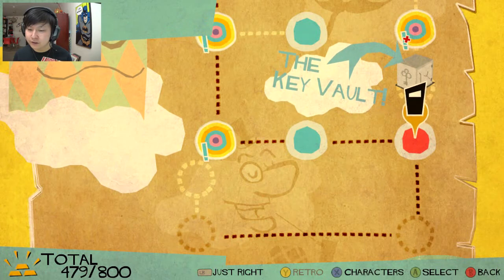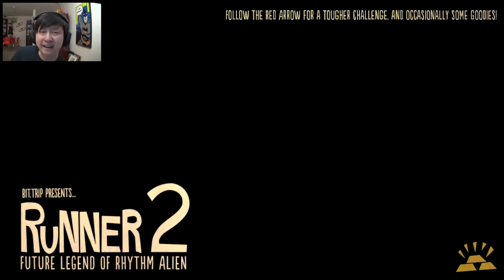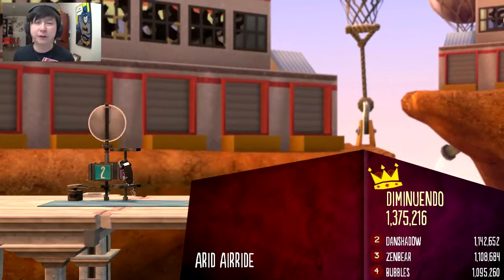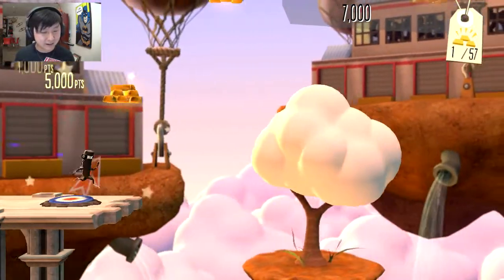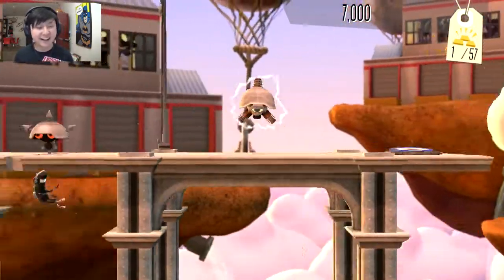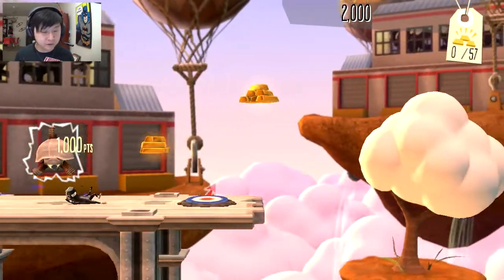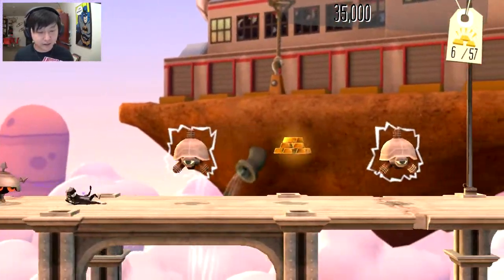The key vault — how do I get there? Do I have to beat this first and then go up into the key vault? Not 100% sure. I gotta scratch my knee guys — very professional, as always, as I am in every video. So I have to do like a mini hop to use the springboard and also get the gold in time. Just like that.